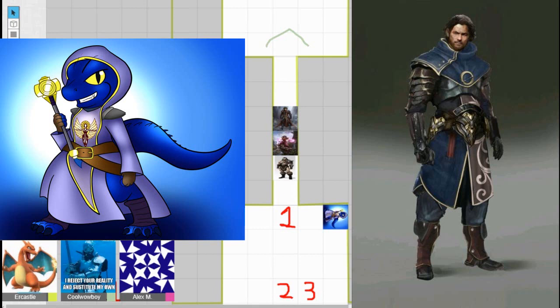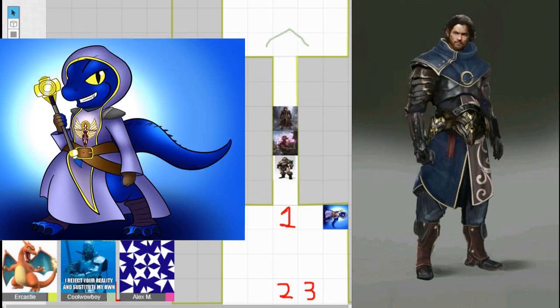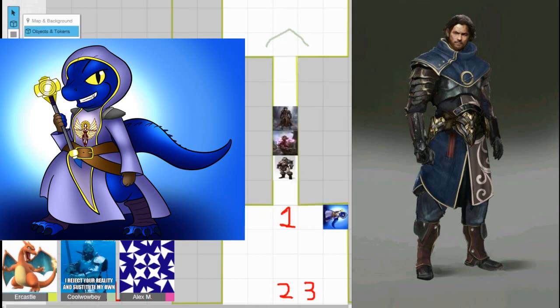Turn order is debated — one player rolled a three, another a two, so three goes first. The DM suggests the warlock may have rolled a 16 to avoid a very bad outcome. The barbarian announces they'll use their Rage ability and suggests tactically falling back to the green line to funnel orcs.